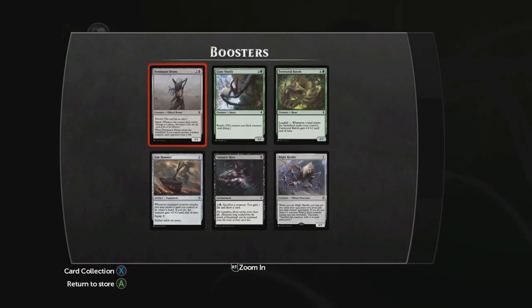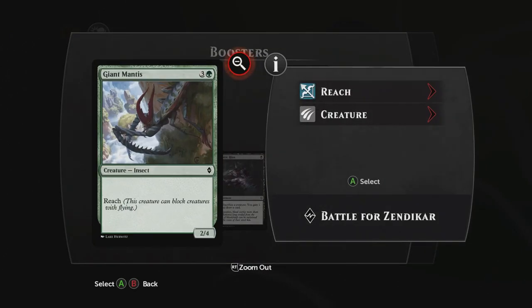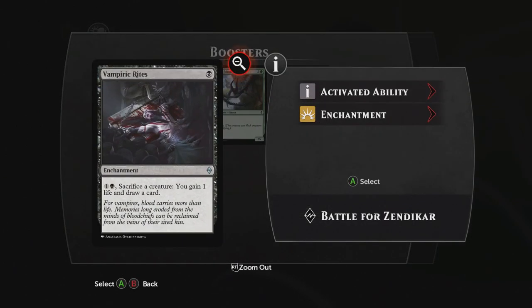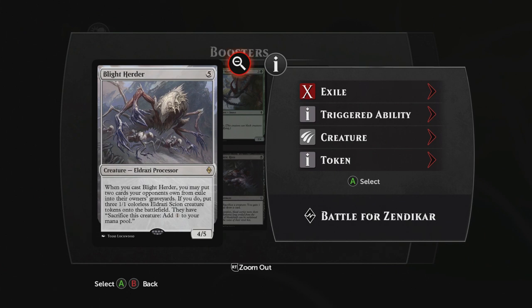And finally, we've got a Dominator Drone: Devoid Ingest 3/2 Eldrazi — when Dominator Drone enters the battlefield, if you control another colorless creature, each opponent loses two life. We've got Giant Mantis, which is a 2/4 Reach. A Territorial Baloth: 4/4 Beast with Landfall — whenever a land enters the battlefield, it gets +2/+2 until end of turn. A Slab Hammer, which is Equipment: whenever an equipped creature attacks, you may return a land you control to its owner's hand; if you do, the creature gets +2/+2 until end of turn. Vampiric Rites: an Enchantment that allows you to pay two and sacrifice a creature to gain one life and draw a card. And our final card is the Blight Herder: a 4/5 Eldrazi for five — when you cast Blight Herder, you may put two cards your opponents own from exile into their owner's graveyards; if you do, put three 1/1 colorless Eldrazi Scion creature tokens onto the battlefield.